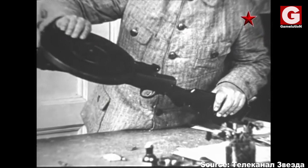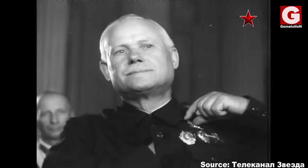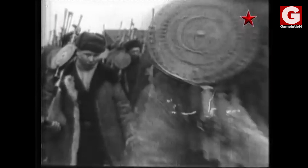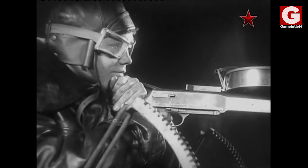Number 2: the DP-28. The original name of this weapon is the Degityaryov machine gun, named after its designer and renowned Russian engineer Vasily Degityaryov. However, Red Army soldiers informally called it the DP because the disc-shaped magazine resembled a record player. The DP-28 was the primary light machine gun of the Soviet troops during World War II and was also equipped in aircraft and pretty much all Soviet tanks.